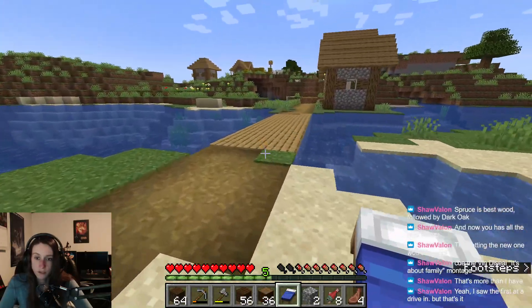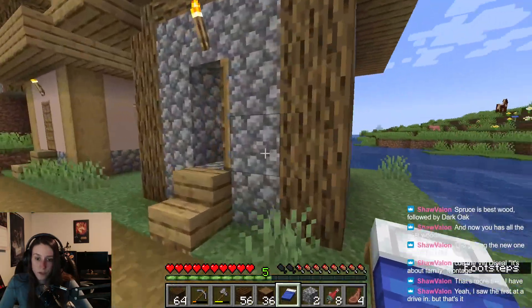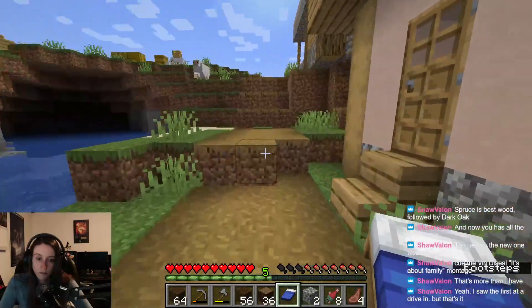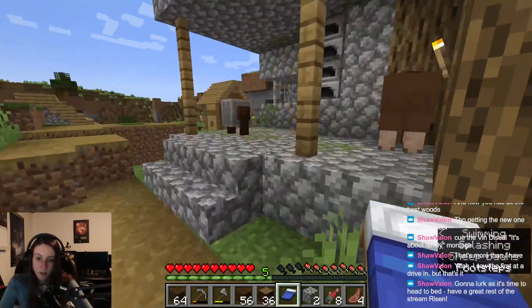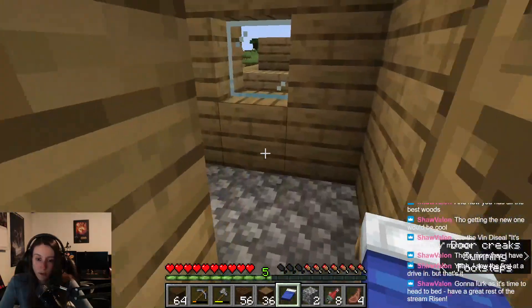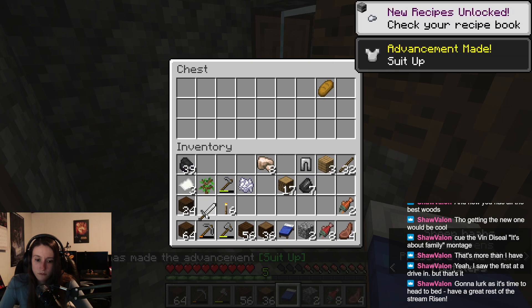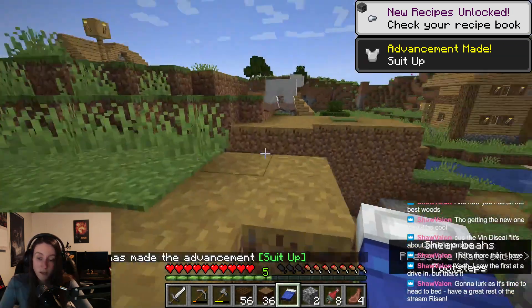Let's go check out the village over here — hopefully they've got some different job options. There's a white cat! Not looking to tame a white cat though, not right now. I'm gonna try not to go crazy with having a million pets this time. I'm gonna try to get the orange tabby from the other place. And if we can find a brown cat that looks like Bambi, I will take it.